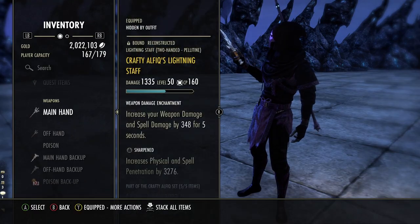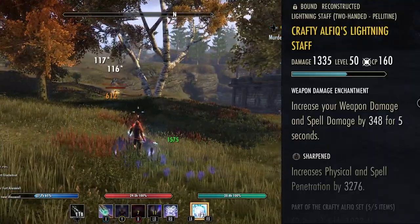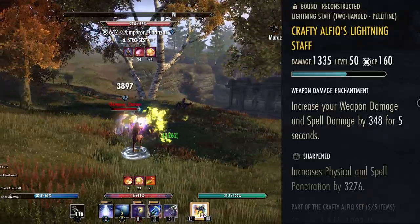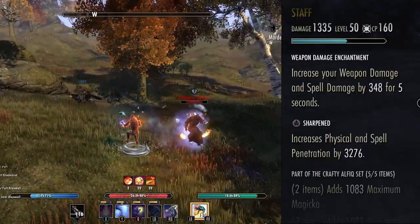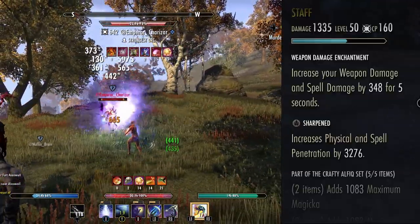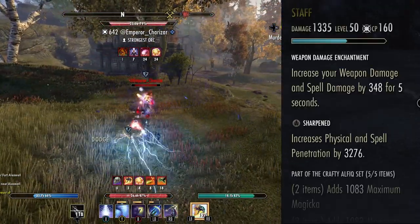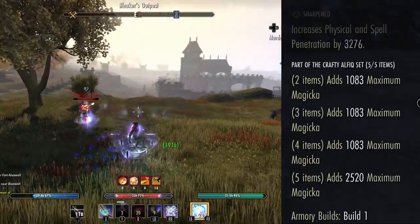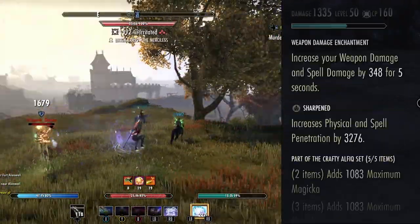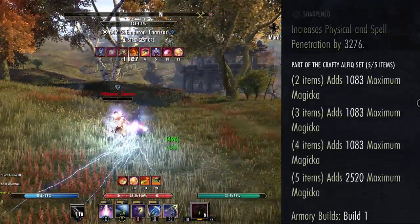Let's hop into what sets we're running. On our front bar we are running Crafty Outfeak's Lightning Staff. The reason we are running a Lightning Staff is due to the Update 39 changes, where they swapped the Inferno Staff passives with the Lightning Staff passives. Now if you want to do more direct damage, you have to run a Lightning Staff. We are running a Berserker Enchantment on this — alternatively you could run a Stamina Enchantment, which has a pretty high chance to apply Minor Breach to your opponent. I went with Berserker because it just buffs all of our damage all the time. We have a Sharpened Trait on the staff, and Crafty gives you a lot of Maximum Magicka, which is very important on this build.